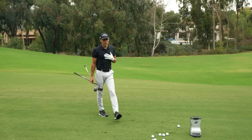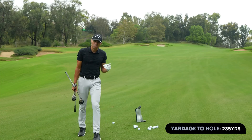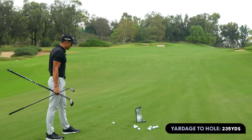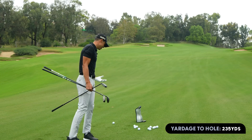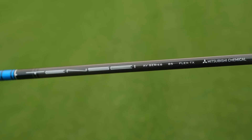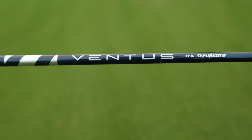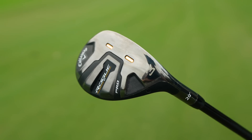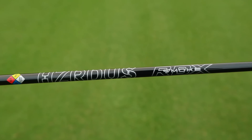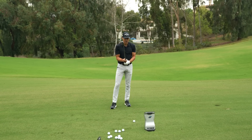So for me, I'm a 5WD player. 5WD for me carries about 235 in the air, typically spinning between 3,700 and 4,000 depending on how I hit it. Ball speed is 145 to 150. But I have an Apex UW here with a Tensei 85TX. My 5WD has a Ventus Blue 8X. Then I have a Rogue ST Pro Hybrid — it says 20 degrees on it, but we bent it to 19 degrees to match the others. It's got a Hazardous RDX 80-gram TX shaft. So we're going to start with the hybrid — let's see what the GC Quad tells us.